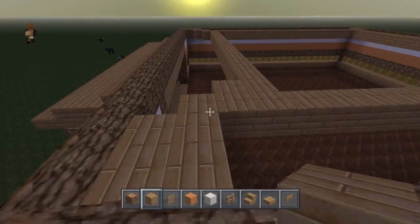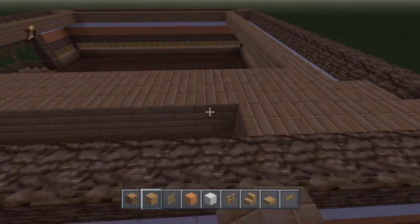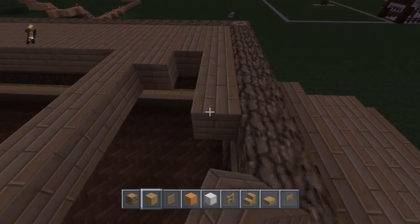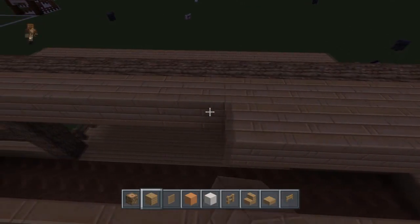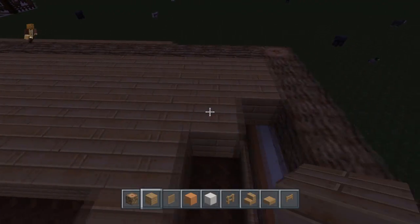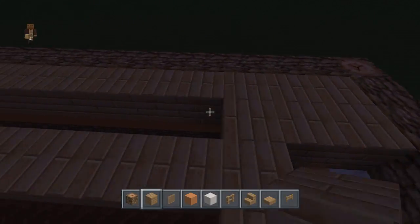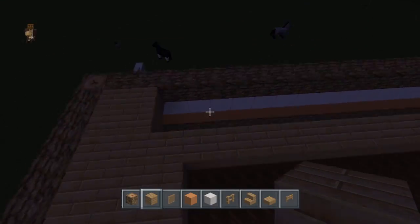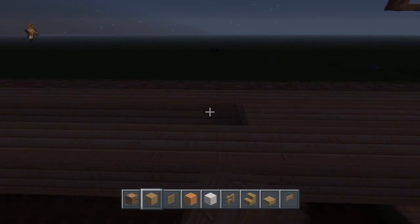We'll just fill this all in with oak wood and then go to sleep, and then we're probably going to make a roof on top. So all in all I'm pretty happy with how it looks so far. The interior will probably come when I'm done with the theme park, as interior work is just so much work. My worst fear right now is that it's going to rain because that will screw up the thumbnail completely.